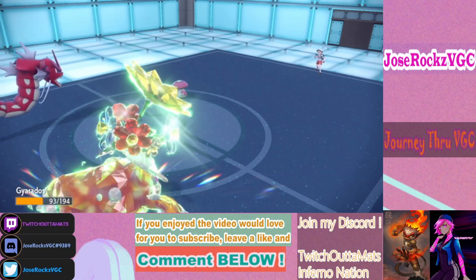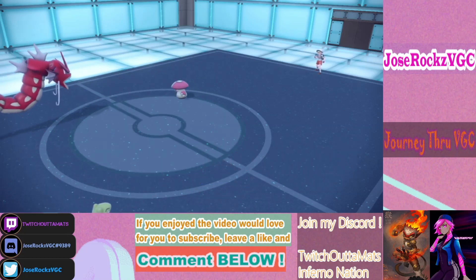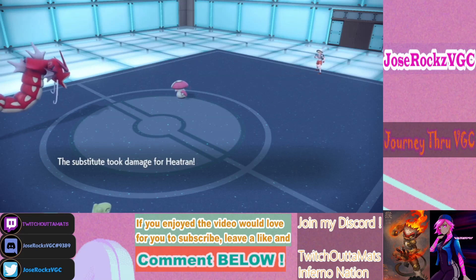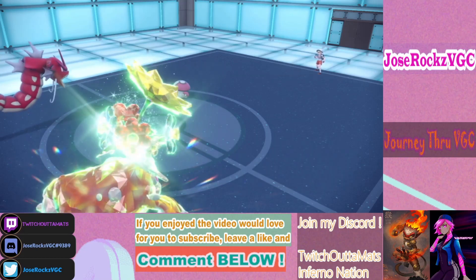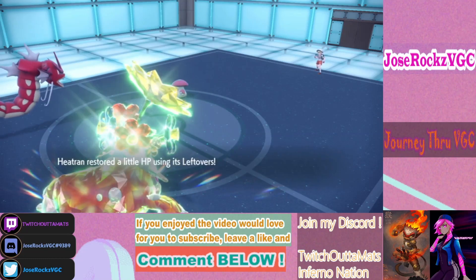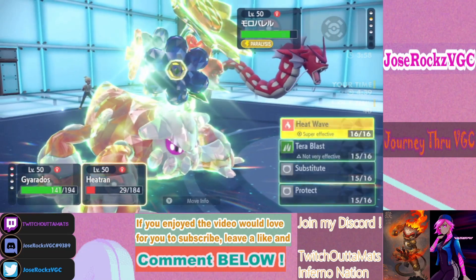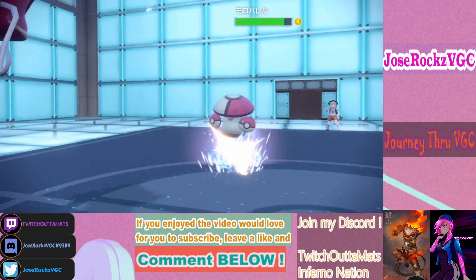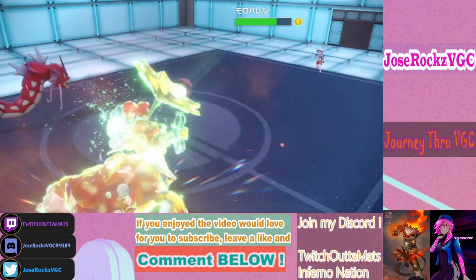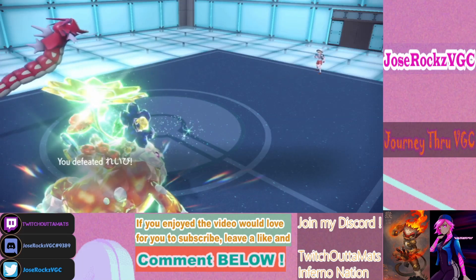Sludge Bomb allows Amoonguss to do well into what we have here. He still gets slugged on. I think he knows he can win with a Heat Wave miss. I'm just gonna go for it — he may target the Gyarados slot. That's crazy that Amoonguss can 1v1 Gyarados. We hit Heat Wave though! That's scary. That's why he went for Cerulean Strikes — because if I hadn't Tera'd, he would've just KO'd.